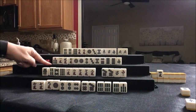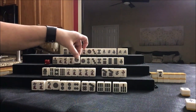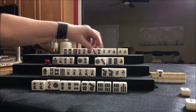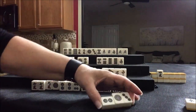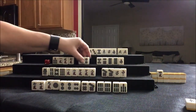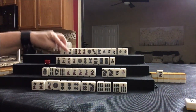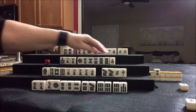Up here for West — Honitsu. We have one, two, three dot. If we take the two dot for a one, two, three chi, we could have a one, two, three left. Let's chi — or chi for Riichi. So that's West going for Honitsu, which means we're going to sacrifice the Dora. Might as well do it now — we want dots.